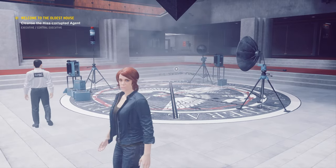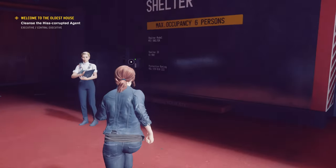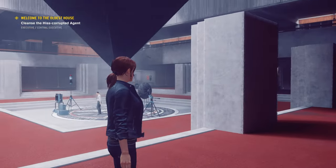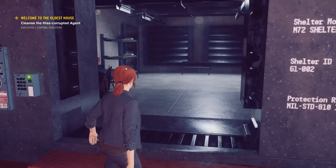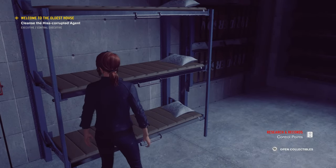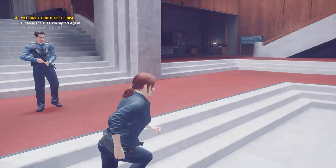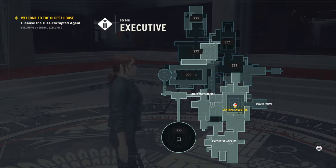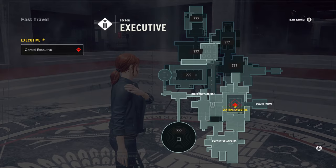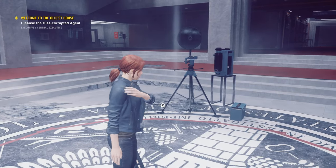It says cleanse the Hiss-corrupted agent — where the hell is he? Damn, it's like I never played the game. I just want to check in here real quick. Let me go find this agent — not these guys. Executive Central, let's go up in here. I'm sure that's where I'm supposed to go anyway. Wait — Central Executive, I'm here. Am I just supposed to find this guy? Oh, over there — I see him now.